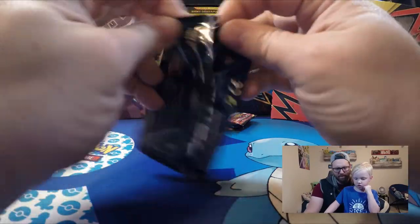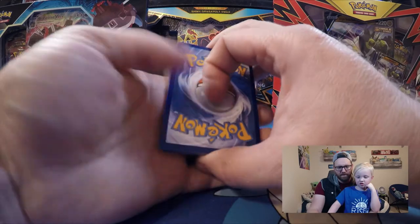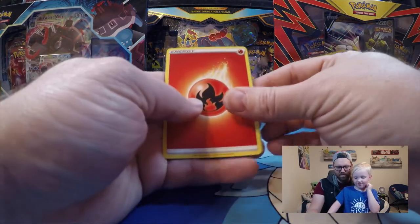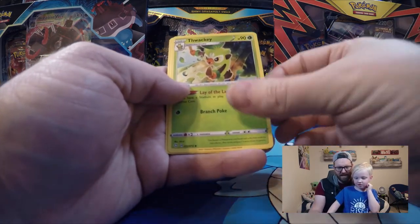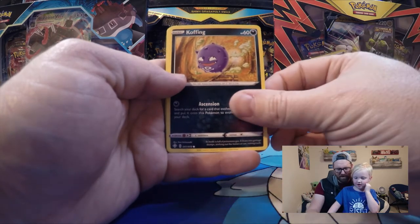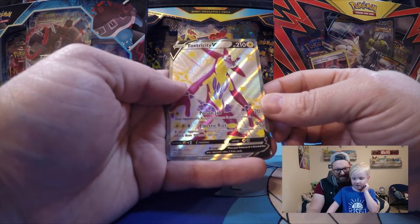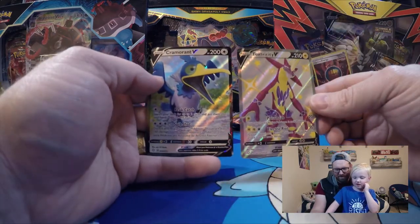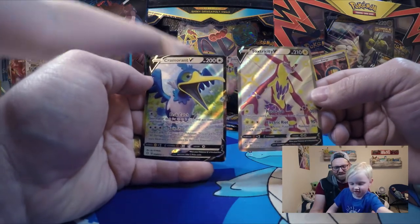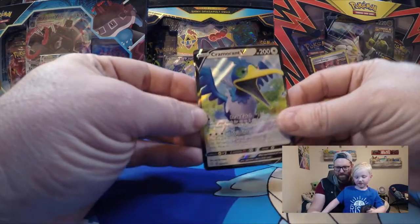On to the next pack — it's Gossifleur on the front. Doing our card trick first. We forgot to guess the energy — fire! Gym Trainer, Thwackey, Cramorant, Gossifleur, Snom, Koffing, Cacnea, Gossifleur again. There it is — it's Toxtricity! And Cramorant V. We got two rare cards in the same pack — how cool is that? Still after that Charizard. At least we remember this one's name — Toxtricity.